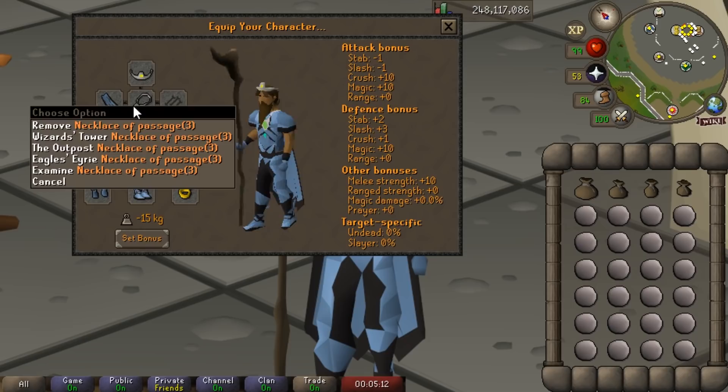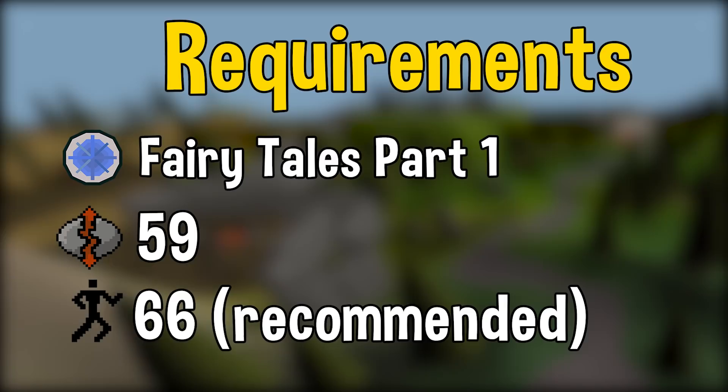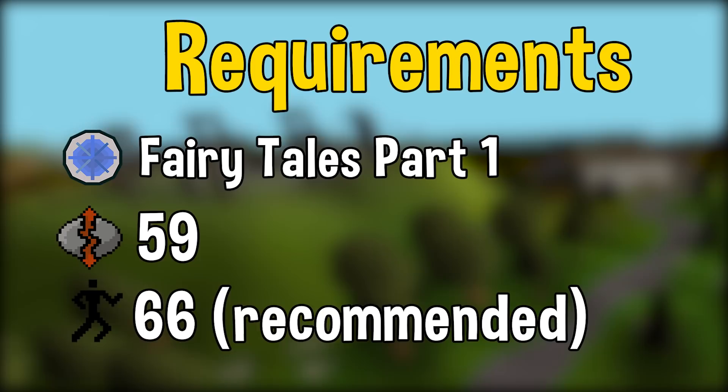Next up, we have a RuneCraft moneymaker. We all know that RuneCrafting is incredibly profitable, at least when you get a high RuneCrafting level. But what about the mid-game? Well, there actually is at least one good option, and that is crafting double Cosmic Runes. The requirements for this are not nearly as high as other RuneCraft moneymakers. To craft double Cosmic Runes, you only need 59 RuneCrafting, which is significantly lower.